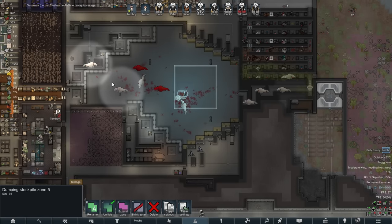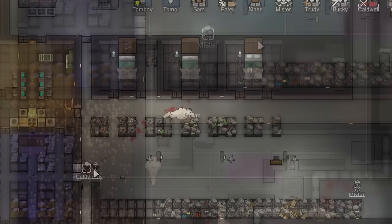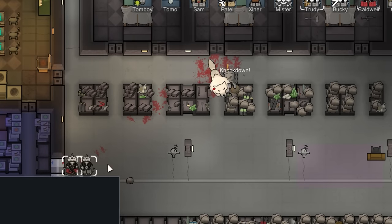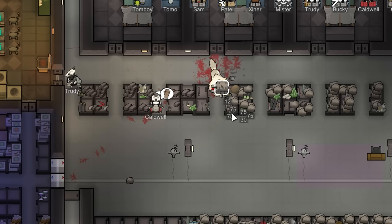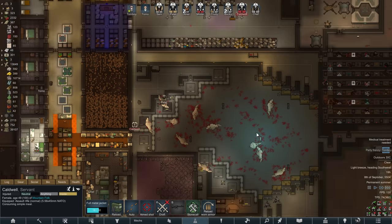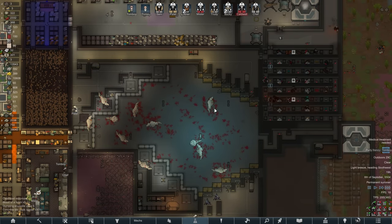One slipped through relatively unharmed and luckily went after an auto hauler rather than a colonist. I sent the also luckily nearby Trudy and Caldwell to go and deal with it while it was fixated on the little robot like a big dumb husky with a Roomba. So that was a bit of a close run affair, but I figured it was quite unlucky to have gotten manhunting Fenrirs anyway and quickly forgot about it.